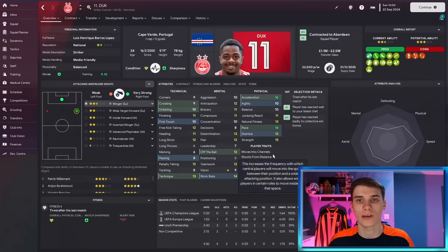Player traits in general, if you didn't know, usually just increase the likelihood of a certain action happening from your player. For example, the trait 'attempts bicycle kicks' doesn't mean no one else can attempt bicycle kicks — it just means your player will do it with more frequency. If you hover over the player traits you can get a rough idea of what they do.